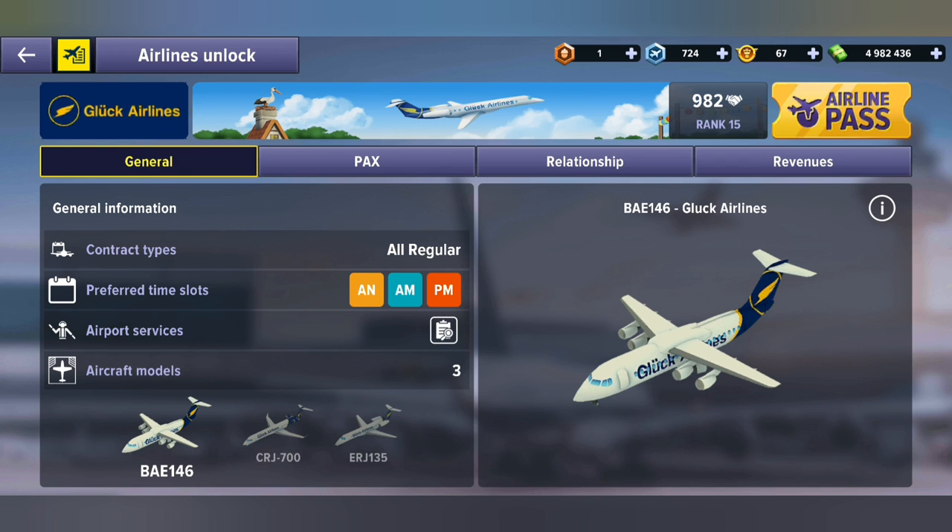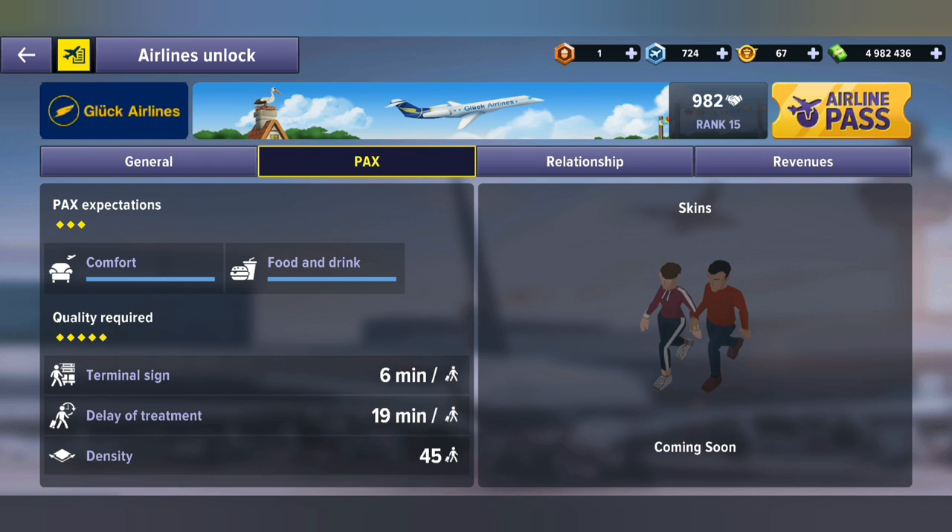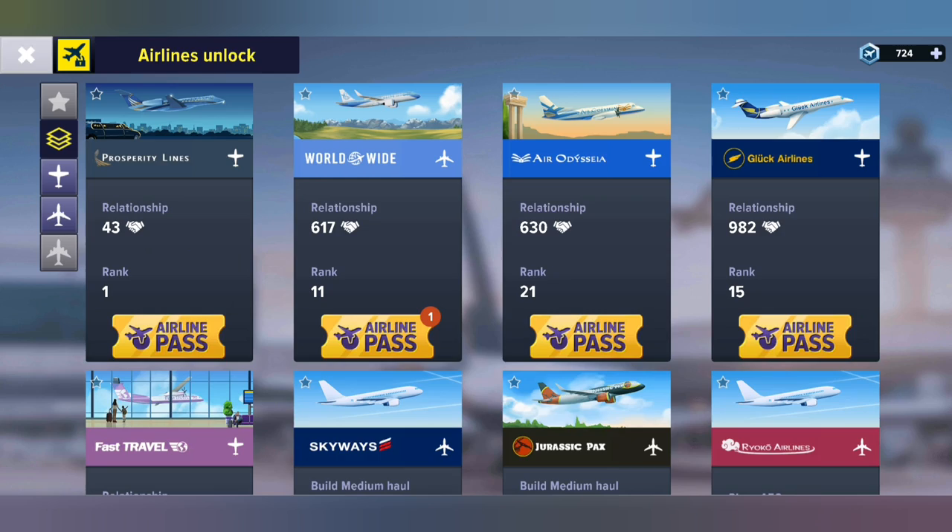Let's go to Glock Airlines to show you the same thing. Here we can see they only have comfort and a need for drink and food, and that means they will not go into your fashion shops.